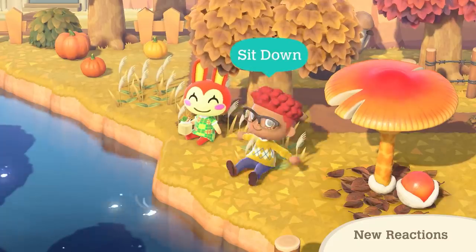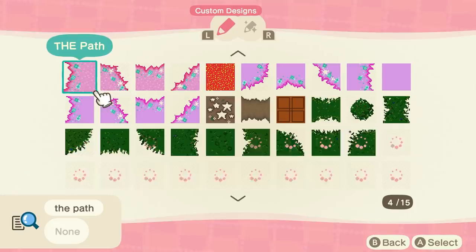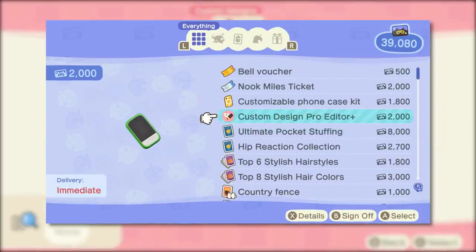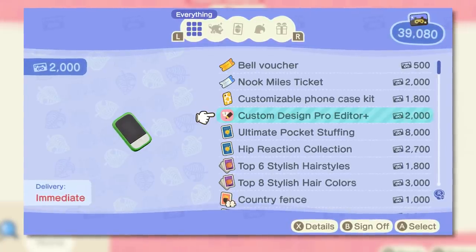I'm floored. Nintendo has proven in the past that they do listen to us, and boy did they. You'll have to purchase the extra slots from the Nook Stop with your Nook Miles, so if you don't have the 2,000 miles necessary, start doing your Nook Miles plus goals.